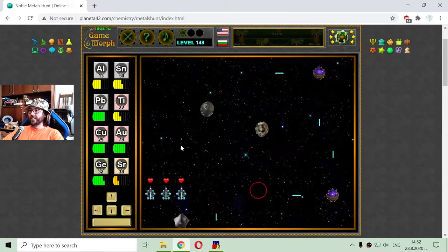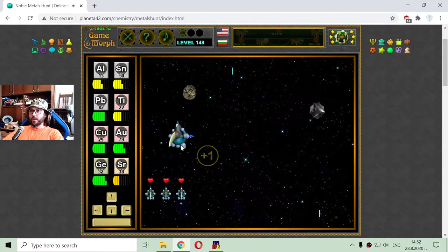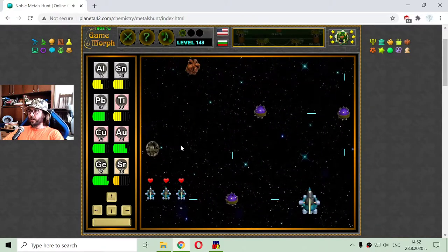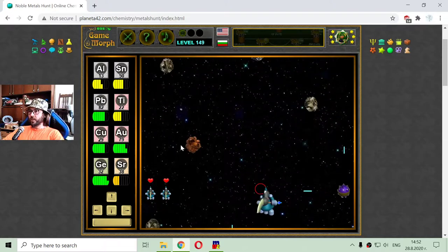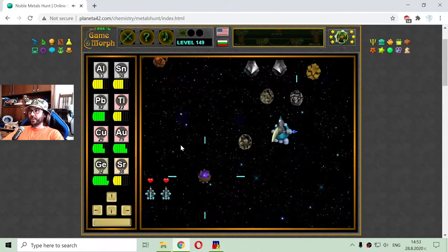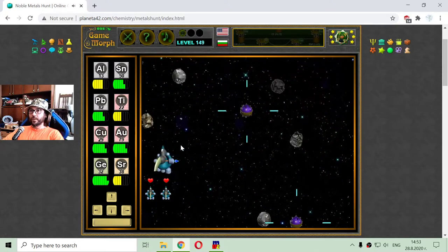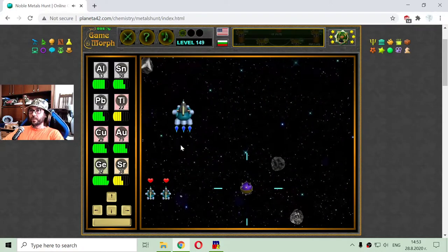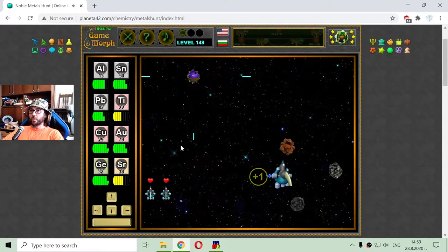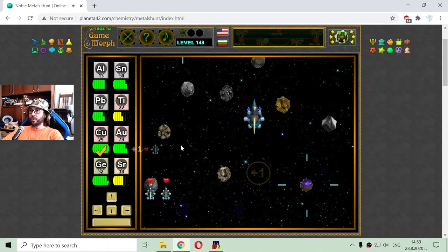Where am I now? Only three lives — I have to be careful. Here's gold, germanium, germanium. I got myself in a nasty position. I still don't have a full cargo hold to get a life. Here's one aluminum, tin. That was strontium, copper. One more copper and... I got the life.